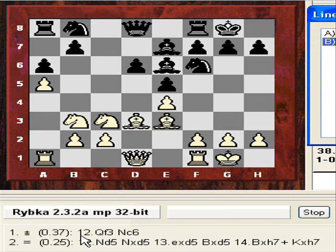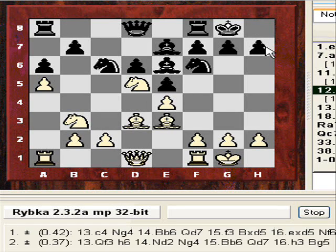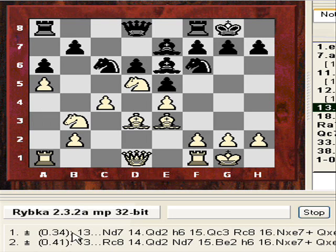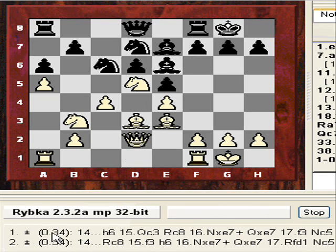Berg just played knight c6. And now white follows this strangulation strategy a bit more with c4. You can see the advantage is getting more solid now — 0.3s instead of 0.2s.